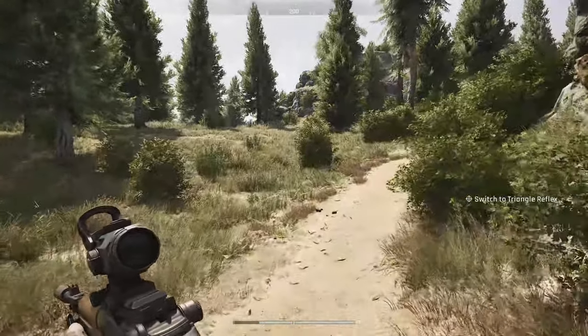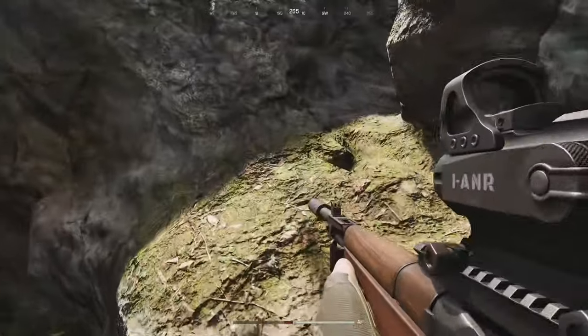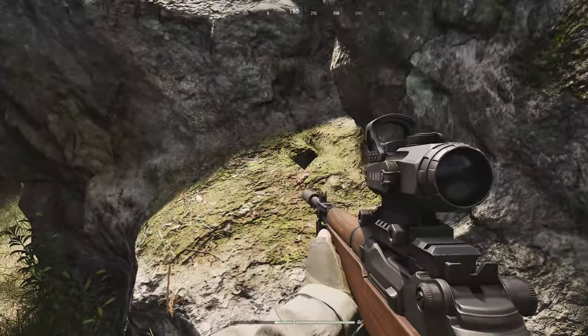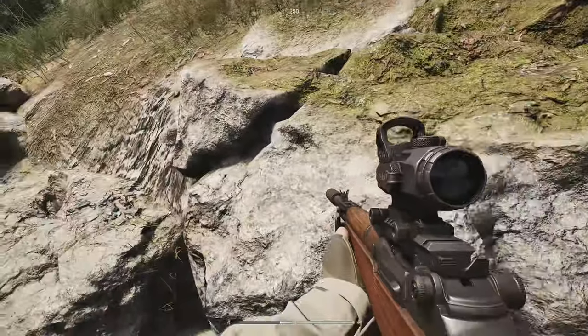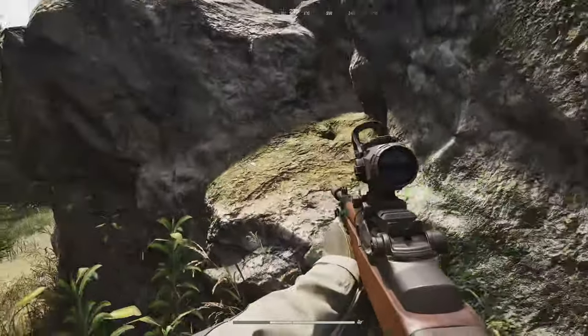Once we get over here, let your stamina recover real quick and I'll kind of show you how to get up here. It's a little tricky. Once you get up this first jump, which is the easy part right here, you have to look forward and then literally quickly snap to your left. Right here you can actually jump up that rock — I ended up missing it unfortunately, you guys will watch me do it again.